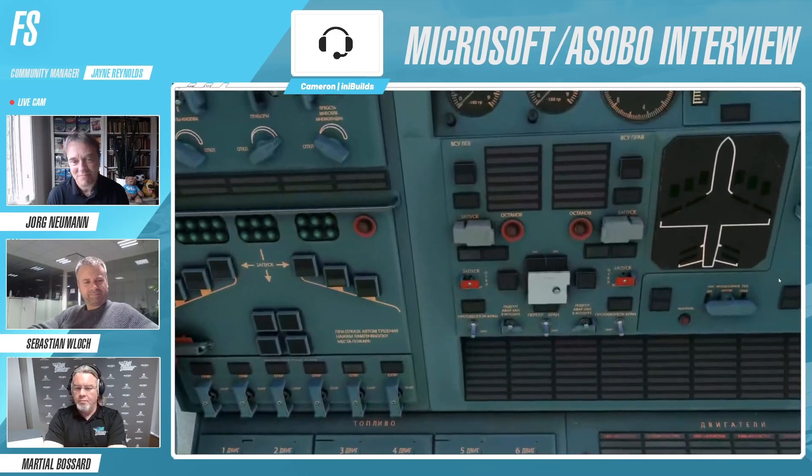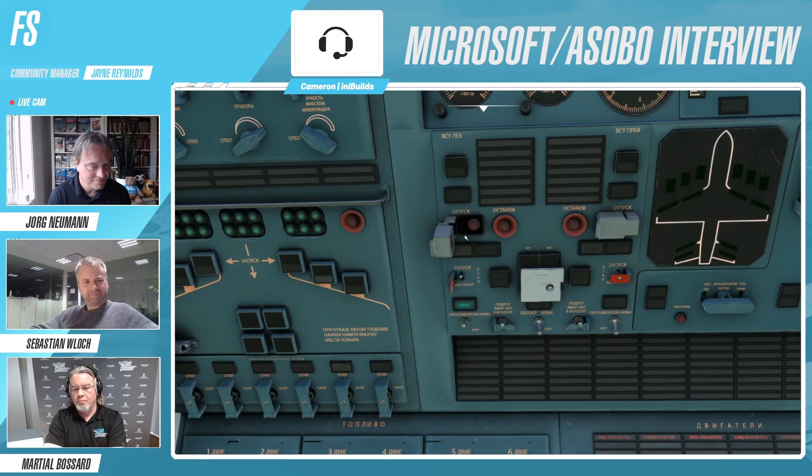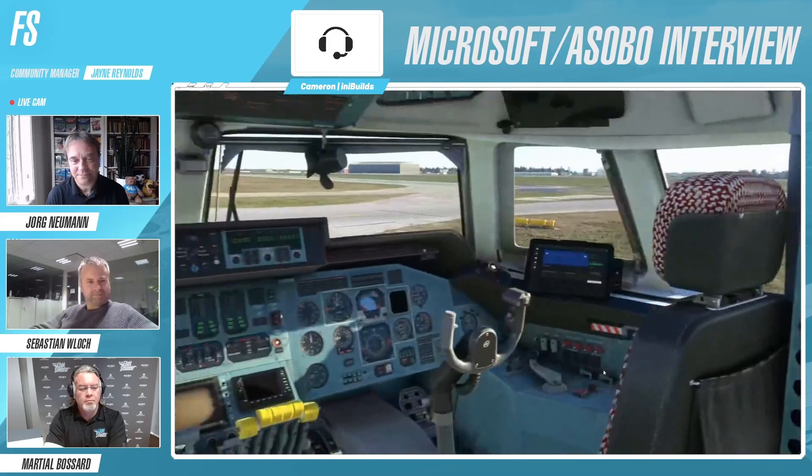Just turn on the transformers and you can probably start to see why this is someone's job - it's pretty complicated. I'm going to start up the auxiliary power unit now. One thing we've done to make this a little bit easier for people is everything that's tooltipped is in its localized language, and the enunciator lights you can swap between Russian and English so you can actually see what's going on with the aircraft.